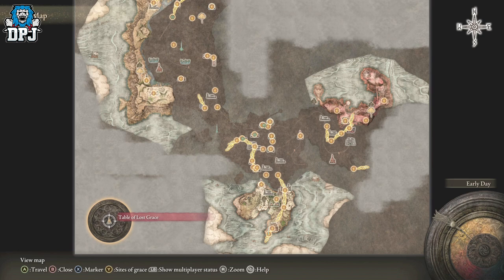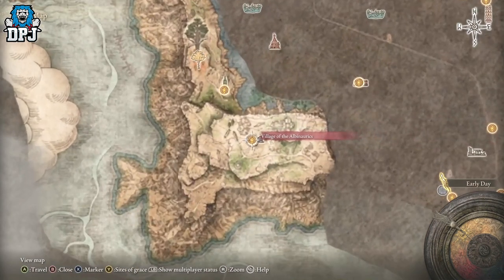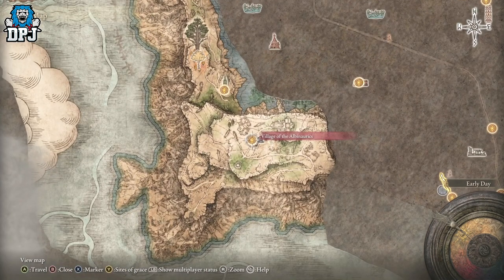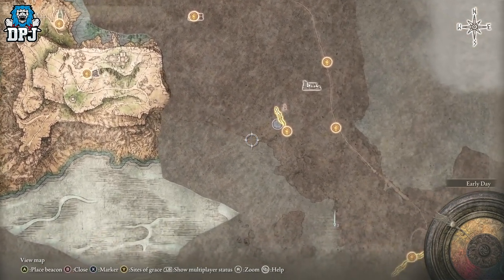First, we need to obtain a medallion — that medallion is why we'll be invaded. So this is what you gotta do: you gotta come to this spot right here, which is a little bit of a weird one to get to. A lot of people are confused about how to get it. It's called the Village of the Albinaurics — I'm not even sure, I'm useless at pronouncing things.